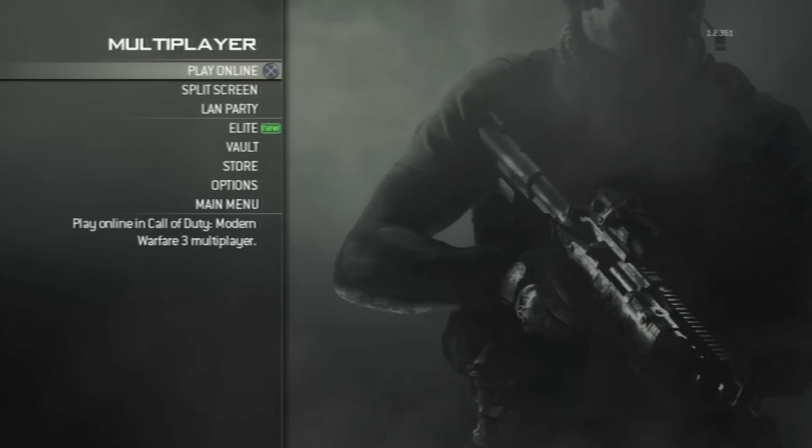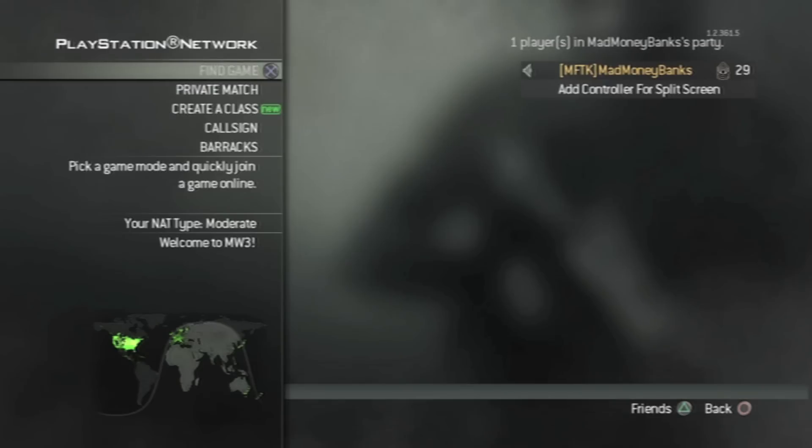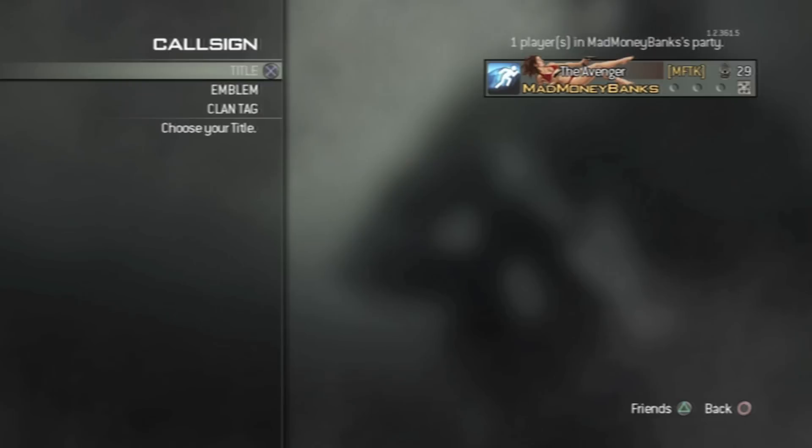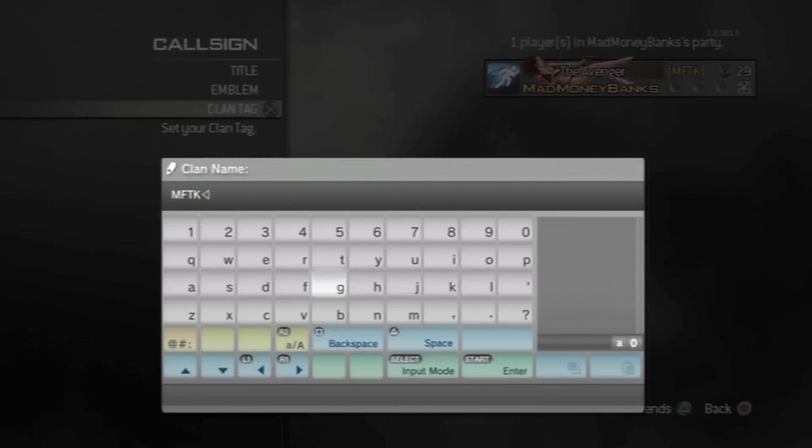After it's set to Dutch keyboard, start up the game. When it loads, go straight to Multiplayer and press Play Online to get to your clan tag. After it's loaded, go to your Call Sign, then your clan tag, and erase everything you have in your clan name.